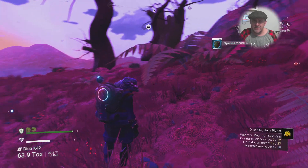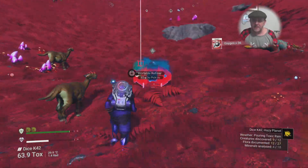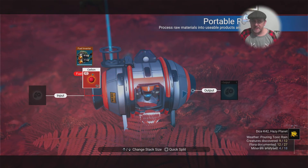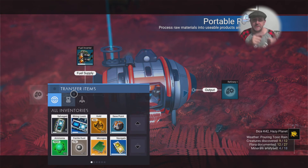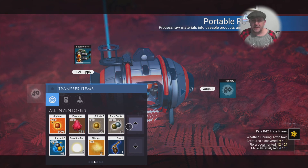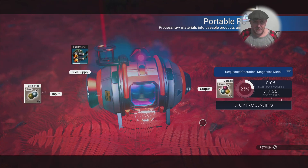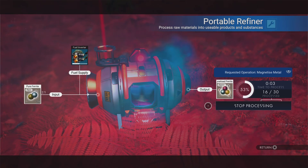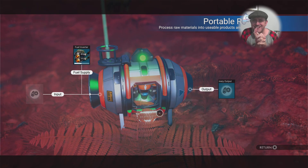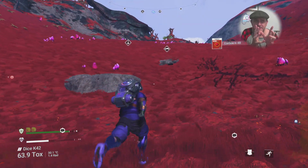I'm just dumping out some stuff I really don't need in my inventory and pressing on. I'm going to stick down my portable refiner now. We've got to turn quite a lot of normal ferrite dust into pure ferrite and magnetized ferrite. It's the magnetized ferrite that I really need. This is only going to give me 30 - I need 40.